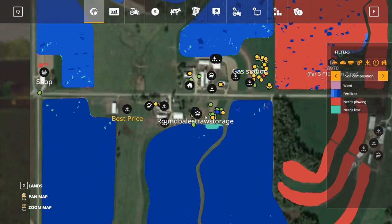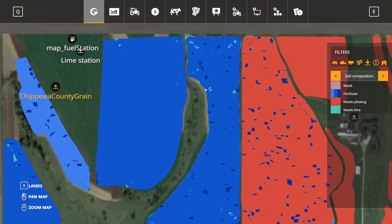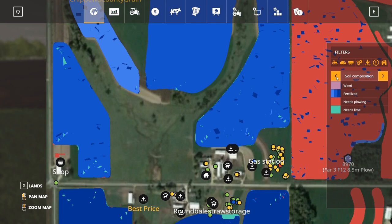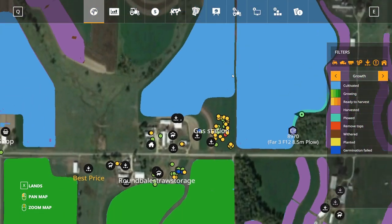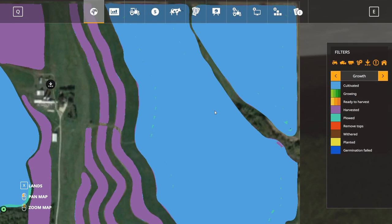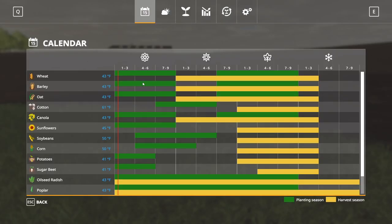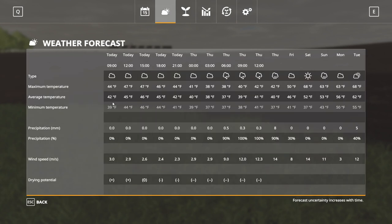How are we looking on weeds by the way? I don't actually see any weeds — cool! We might have to see about getting into some planting next episode. We've got lots of fields that need to be planted. What can we plant so far? We can plant wheat, barley, oats. It is a little cold, but there are no freezing temperatures in the forecast, so we should be safe to plant — if I'm reading this right anyway.